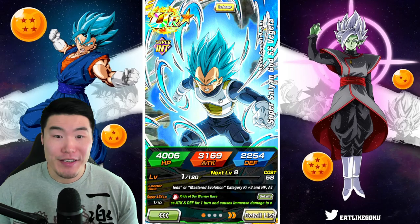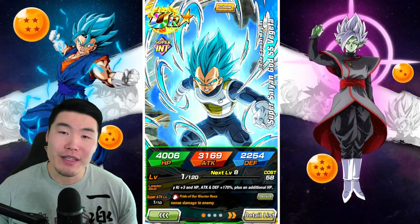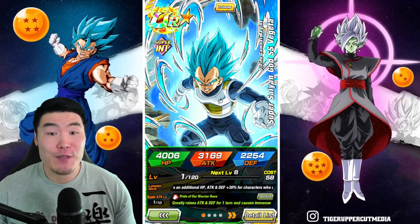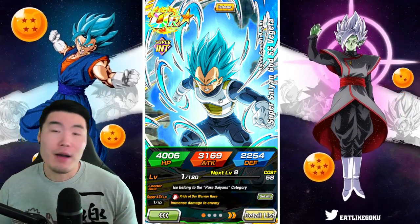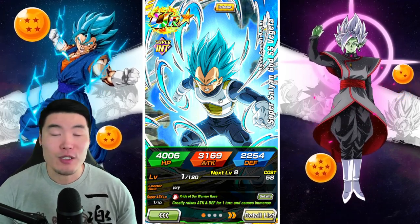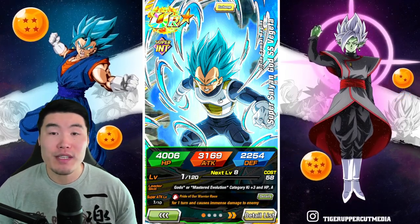Anyways, guys, thank you so much for watching. Best of luck on your summons. Don't summon on this banner — just don't do it. I was under the impression I would get a featured unit like some of the other discounts, but not this time, I guess. Should have read the fine print — that's on me. I mean, you guys know Dokkan players don't like to read, but as a content creator I feel like I should have read, but I didn't. I just assumed, and now I look dumb.